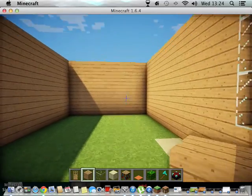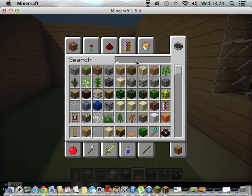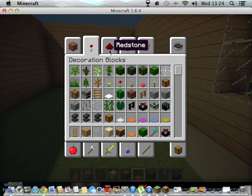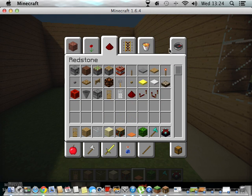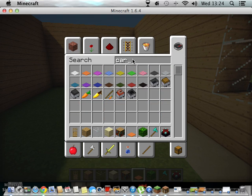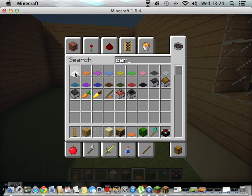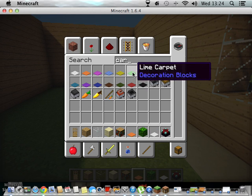So now we're going to put some carpet down. Let me just type it in - should I have blue? White looks good too. I don't know what I need. Should I do it all one colour? Hmm.